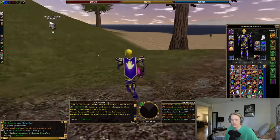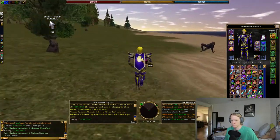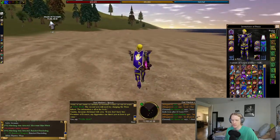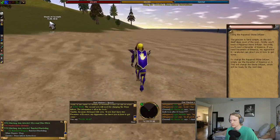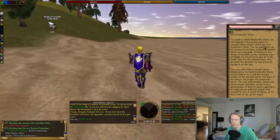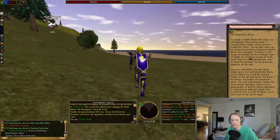So we are at Haliana Settlement. We're just going to run along the beach to the west, northwest. So even if you just read this book, it'll tell you this step that I missed. It says: 'A Dormant Shadow Fire Stone — the Dormant Stone can be acquired by bringing a Repaired Shadow Stone and a Decanter of Essence to the Shade of Farleith on the northeast coast of Osteth.' And they even give you the coordinates, which is really nice.